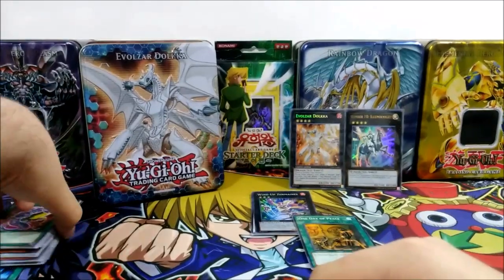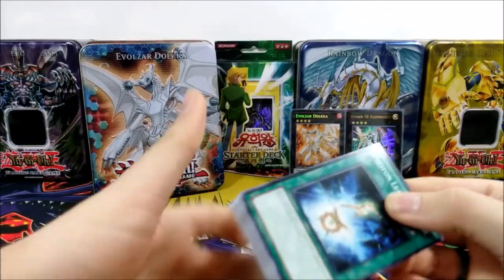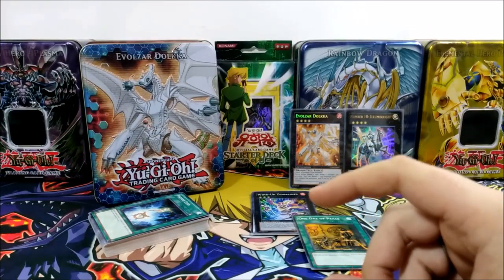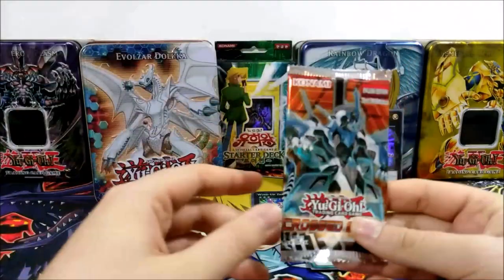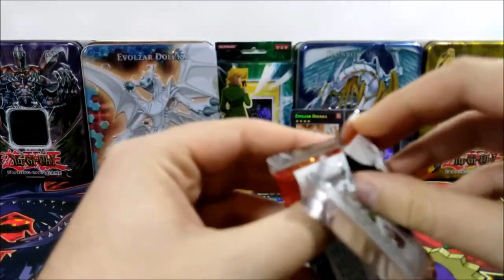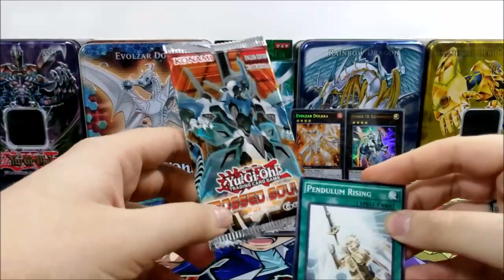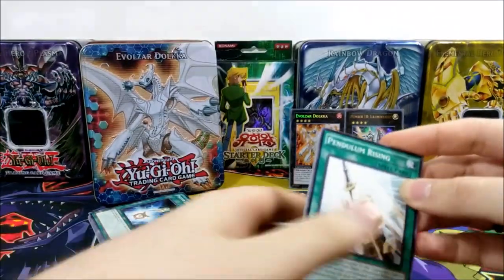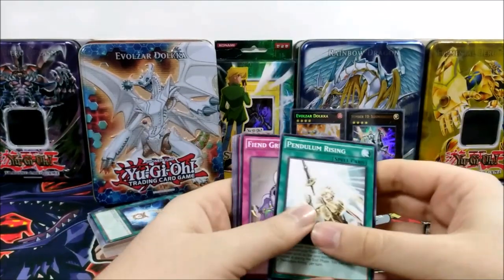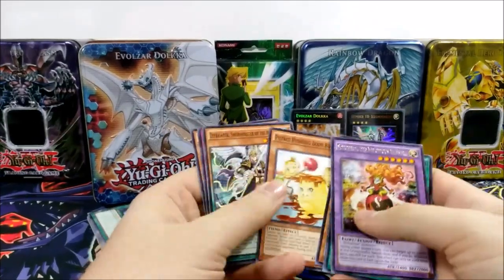So to recap the pulls: we got Photon Lead, One Day of Peace — which is very good — and some good promos. But we're not quite done yet. We still have our challenge pack — we open one Cross Souls pack every video until we pull the main guy on the front as a ghost rare, first edition. It's not easy. I already pulled the unlimited version but not the first edition. And no foils from that one either.